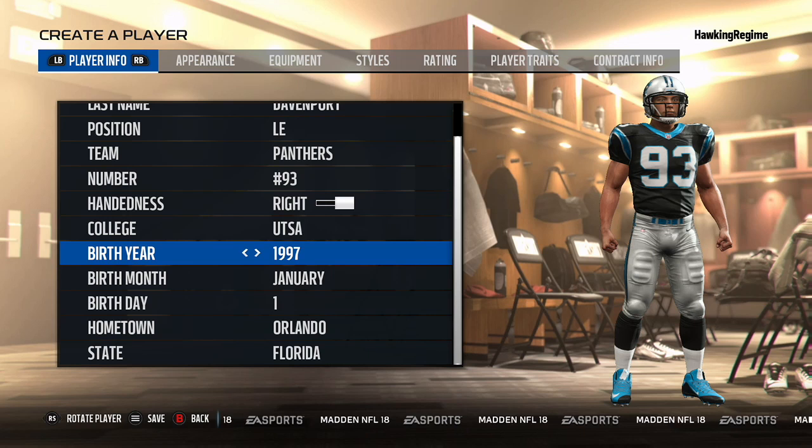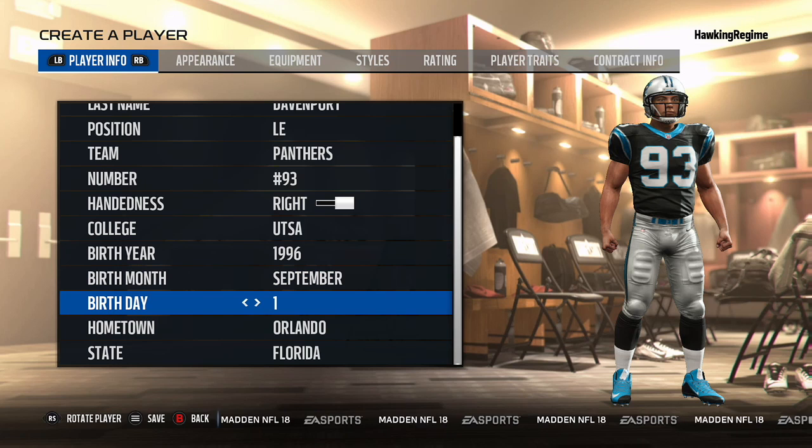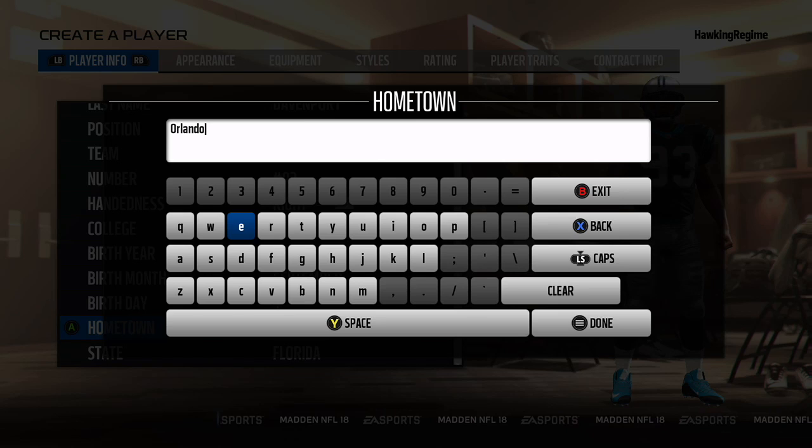But he's really more of a power-type player and underdeveloped in terms of being able to showcase pass rush moves, especially when you look at highlights or any scouting reports on him.